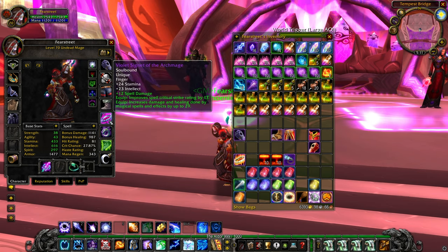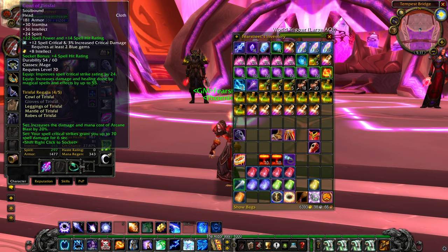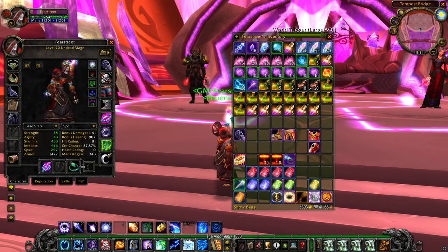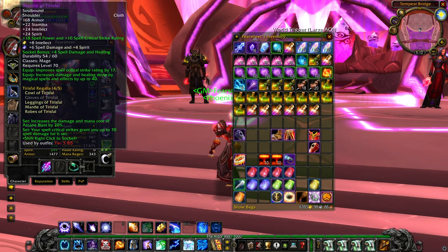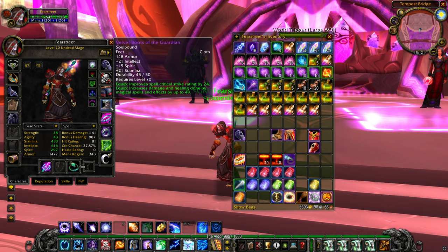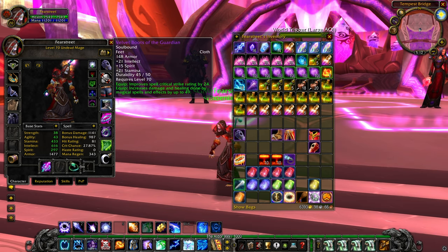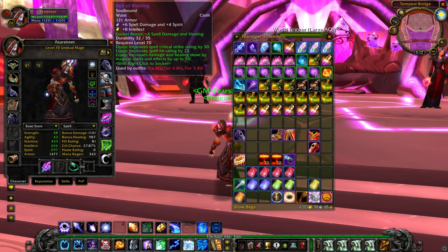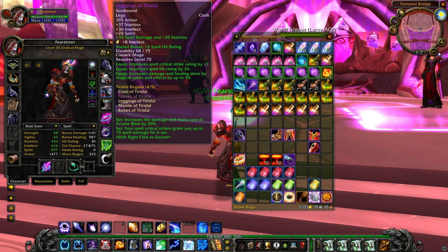As for how you should be gearing when the content is released, the first thing you want to do is get two pieces of tier 5. For that I suggest you get the head, shoulders, or legs ASAP — whichever you can get your hands on, as long as you get two of them. Your second priority is going to be replacing your bad offset pieces, which might be bracers or boots depending on what you already have. As you're working on replacing your offsets, also work on getting the belt, which you'll need another Vortex for. This will depend on the guild you're playing with, and also work on getting your four piece or even five piece tier 5 set.